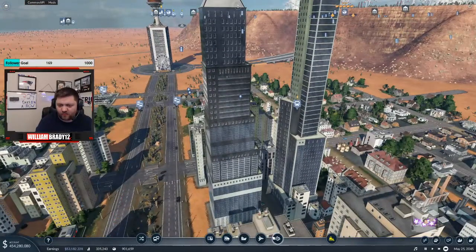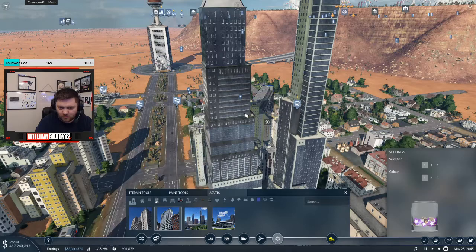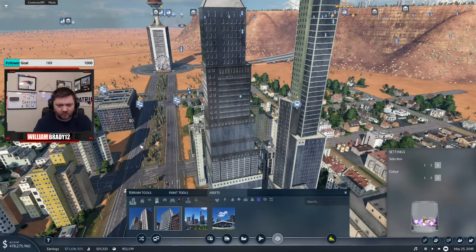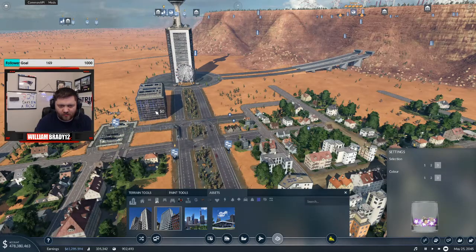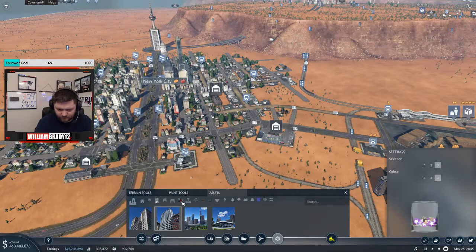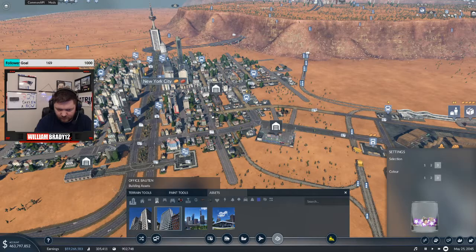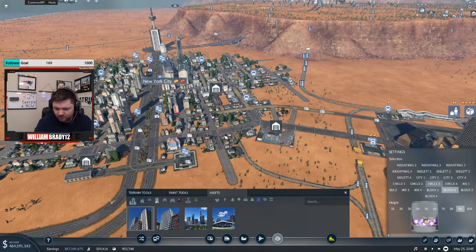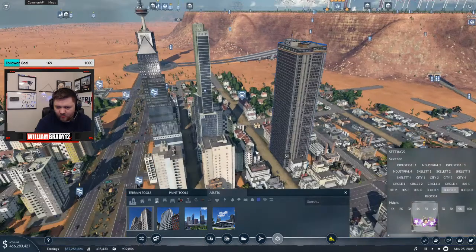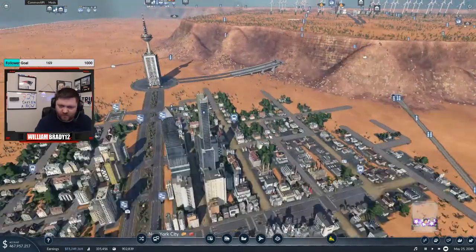Look at this giant building. I could totally put buildings there — I forgot I had these. Oh my gosh, it's a building right here. It's so crazy. No way, it's another giant building. I build it and then another one grows inside of it. That'd be ridiculous.